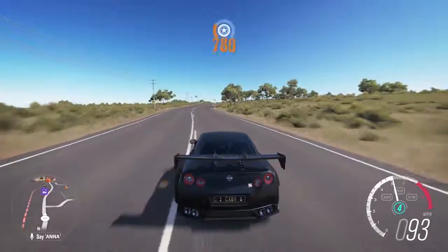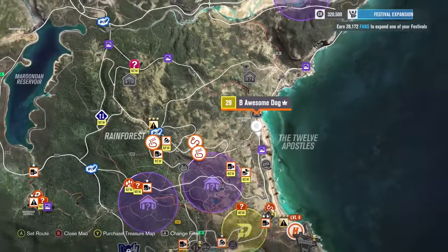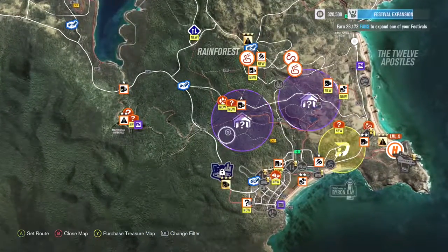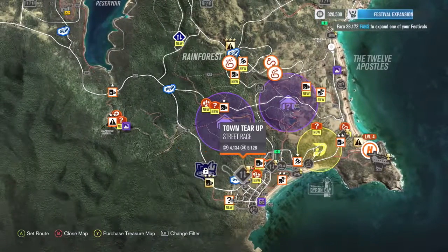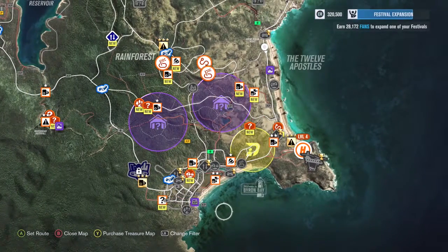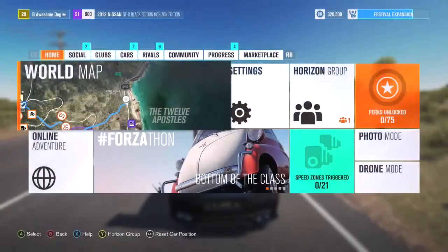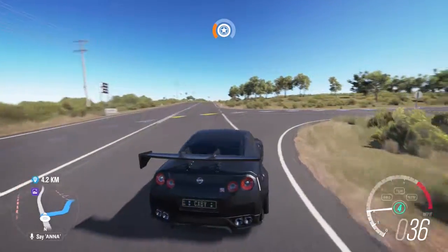Today I think we should do a street race because then we can unlock the midnight battle, which as you guys can see is down there. We just need to do one more street race to unlock it — yeah, it's called the midnight battle. There's a street race there, and I believe if we do this race then we'll be able to unlock the midnight battle.